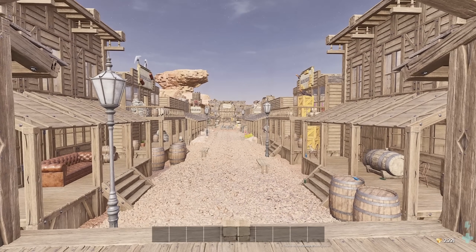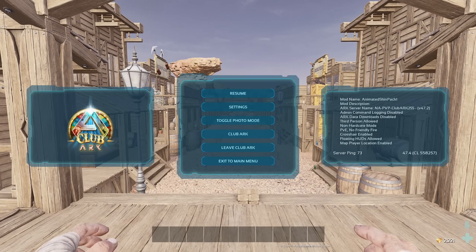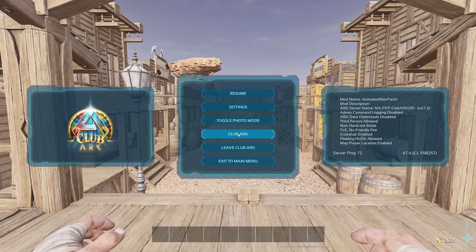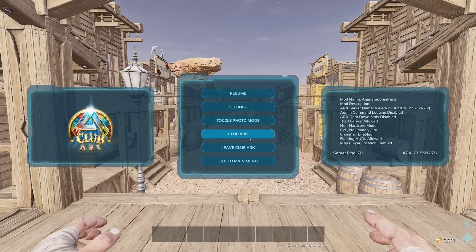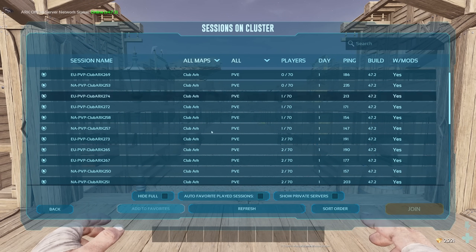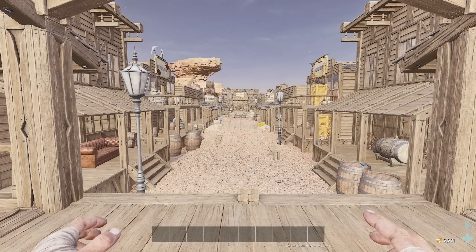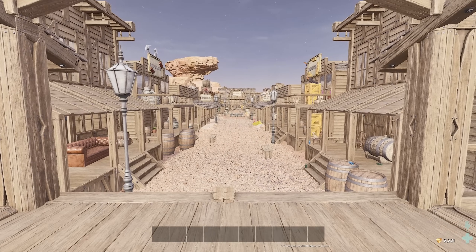To get into Art Club you can just join it from the main server list, or you can go to your start menu when you're already on your server and go to Club Arc right here and join through here. It doesn't transfer your character so you don't got to worry about that. It just makes it as if you logged out on your server and joined this one, and you make a whole new character and everything.